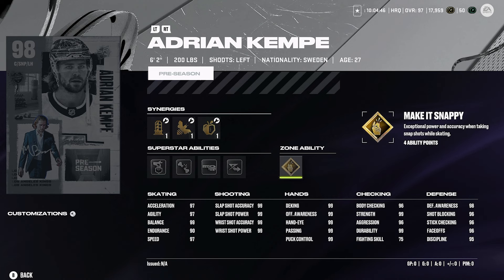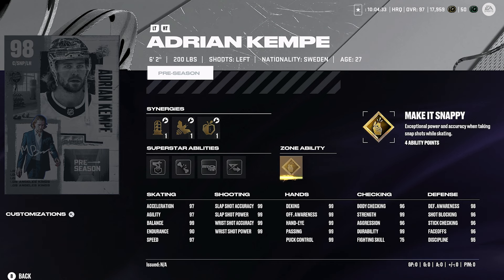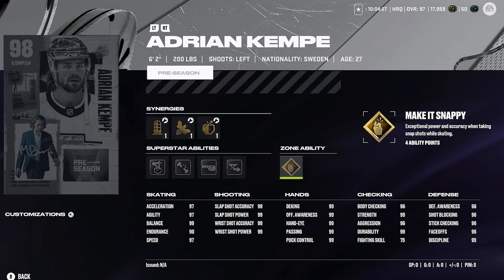You might as well activate the gold abilities on a 98 overall card that a lot of you will be putting in your top six. Adrian Kempe for me comes in at number two — an amazing card. I'd definitely activate make it snappy and elite edges, and get his face-offs to 99 with synergies. That's quite important as well.